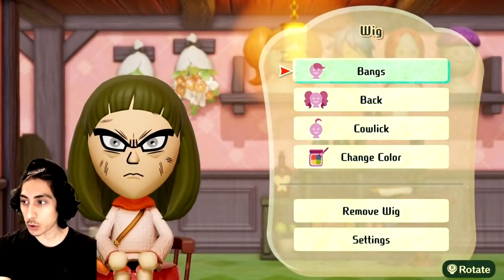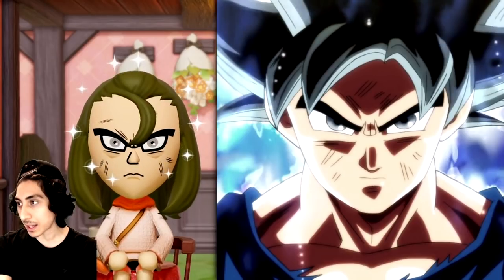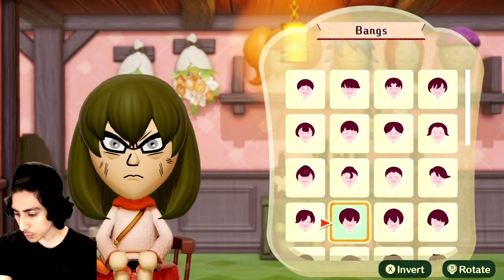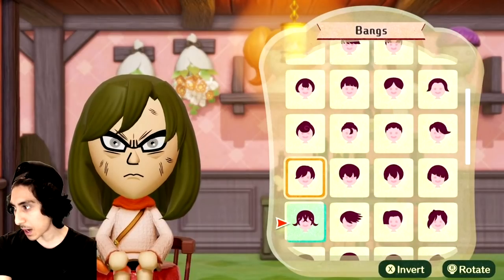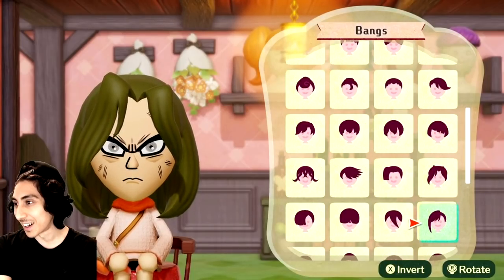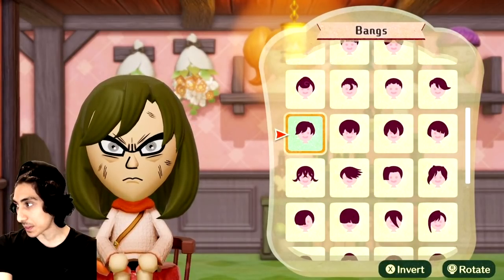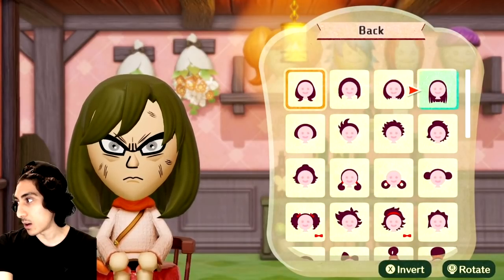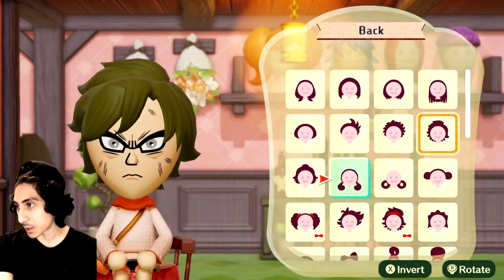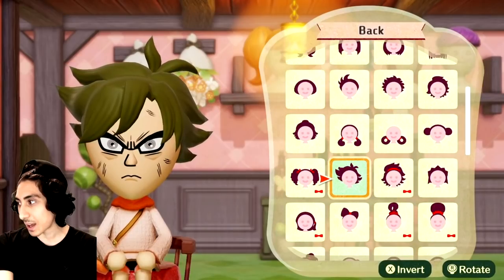Okay, now let's do the wig. Goku — damn bro, you kind of look hot. I think Goku has three to four really big, long bangs, so I'll just kind of go through all of these. That one's pretty good right there — actually this one might be pretty good too. This one looks the closest in my opinion. Oh, look at this — you could definitely make Kakyoin from JoJo's. Oh my god, the customization is insane on this. Okay, I think I'll roll with that. Now the back — oh, that's actually getting there.